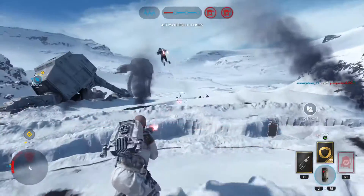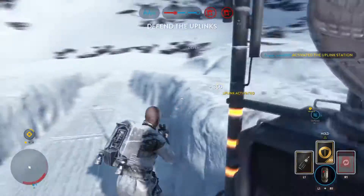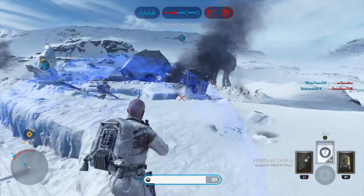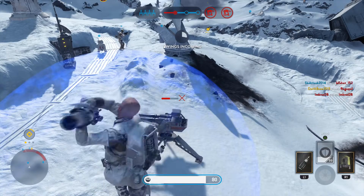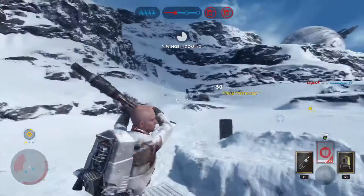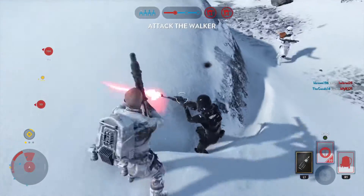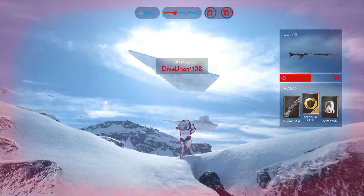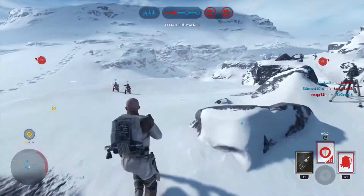Watch out for enemy soldiers. Uplink station engaged. Y-wing locked in. Bombers are making their attack run. Friendly air support is on its way. The walker is exposed — focus all firepower on him.